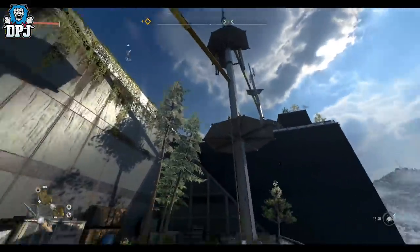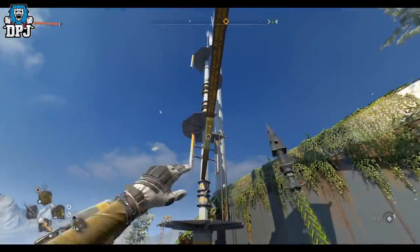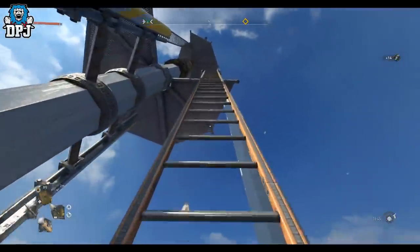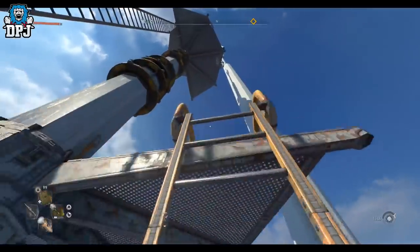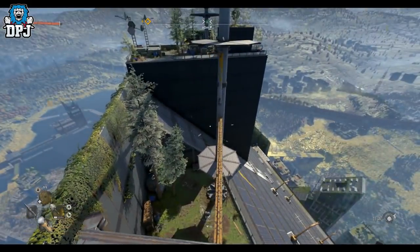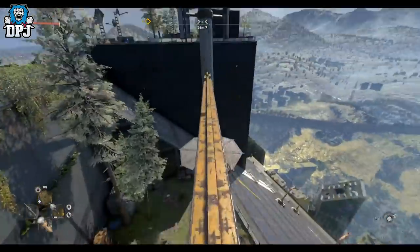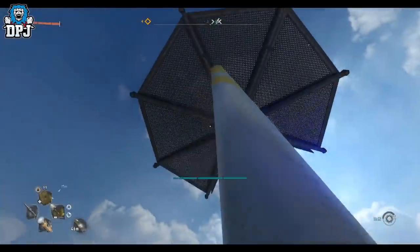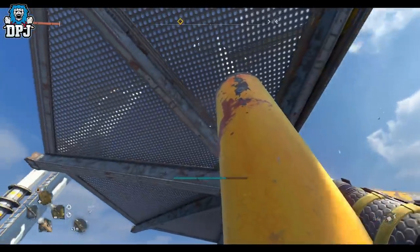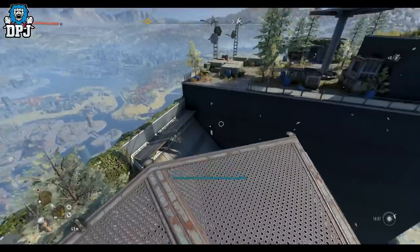From here I could just climb that ladder - that's the one I dropped down before - but I'm going to go the way I went last time. Up this ladder, then grapple hook back across - and then you've got to climb up this ladder. It's pretty high. Then jump down onto this beam below you. When you're ready - there you go. Jump up there, wait for this to spin around for the opening, then straight up.